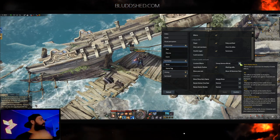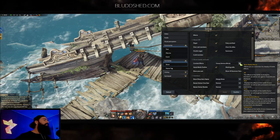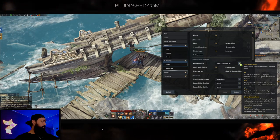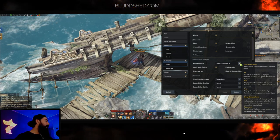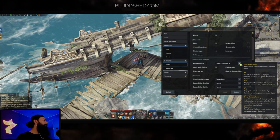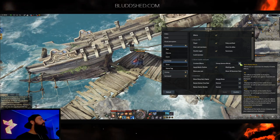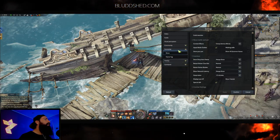Combat Effects lets you choose what spell effects you see — from opponents only, your group, your whole raid, or everything. Setting it to All will bog your system down since there are more effects to process. I usually use Group Bonus Effects, which gives you enemy effects plus the effects of allies acting in an area, combat items, and equipment sets of companions. You can also just do party effects or opponents only — it's totally up to preference.